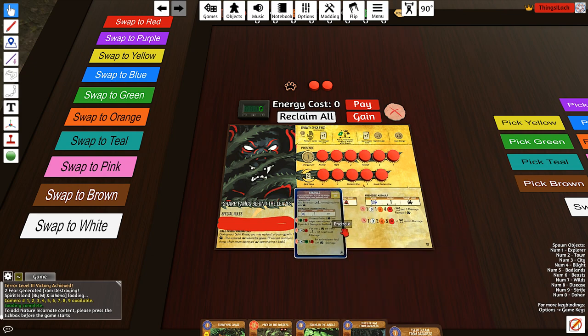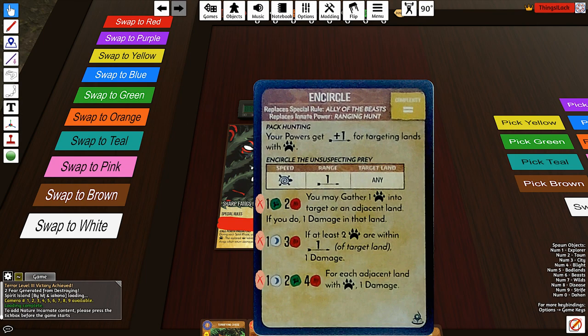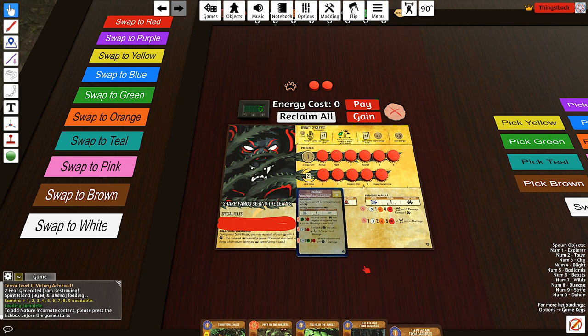With the old Sharp Fangs, you could get three and sometimes four damage fast in the early game, whereas now we're restricted to only two damage in the slow phase. That's definitely going to have an impact on the way the spirit feels, and because it seems weaker, I expect we'll be more reliant on the cards we draft as opposed to trying to hit our innate every turn. For compensation for less damage early, we get a lot more damage late — it almost gives you Shadows vibes because each adjacent beast gives you a damage.